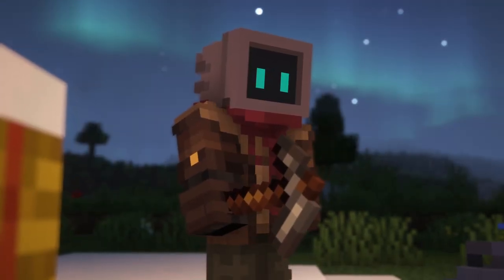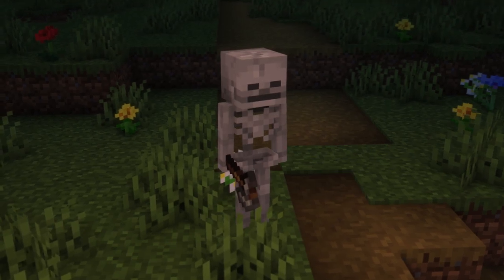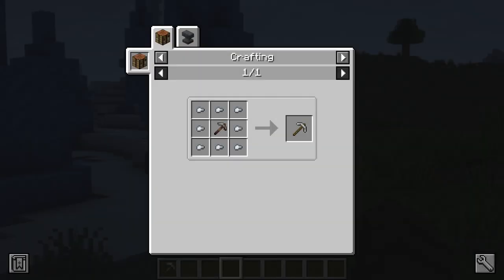There's a set of rusty tools which are quite weak. These can be obtained from skeletons, who have a chance to spawn with them instead of a bow. One use for them is that they can be upgraded into iron tools using iron nuggets, making them much cheaper to craft.